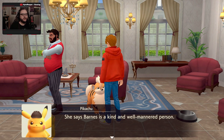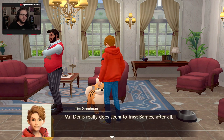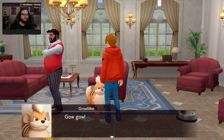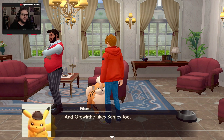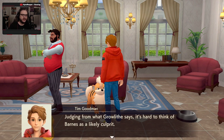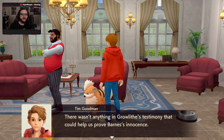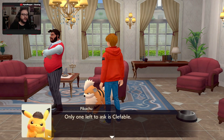She says Barnes is a kind, well-mannered person. He and Dennis are close, and she's never seen them fight or argue. Mr. Dennis really does trust Barnes. And Growlithe likes Barnes too. Judging from what Growlithe says, it's hard to think of Barnes as a likely culprit. There wasn't anything in Growlithe's testimony that could help us prove Barnes' innocence.